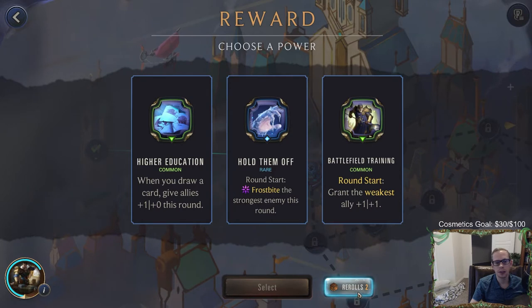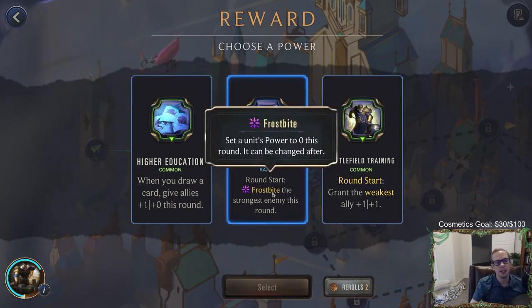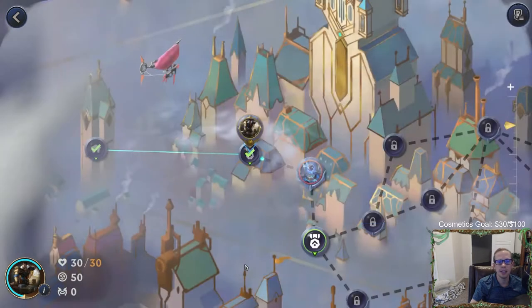We do have two re-rolls now because we have enough reputation with Jace. I like 'Hold Them Off' though - that power is really good. It frostbites the strongest enemy every round. So we'll go ahead and take that.